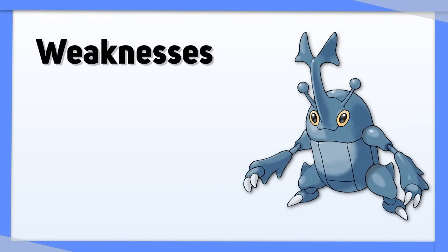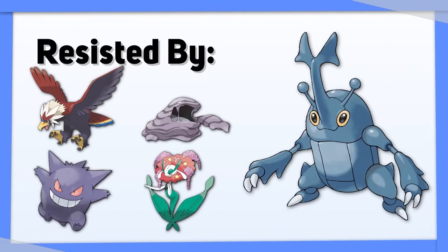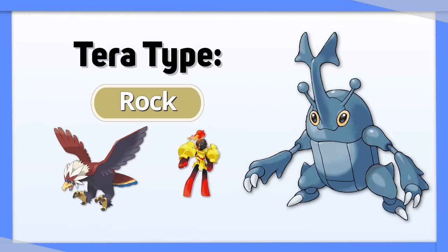Heracross is weak to Fire, Flying, Psychic, and Fairy, and struggles to hit Flying, Poison, Ghost, and Fairy types for even neutral damage. Tera Rock improves both your defenses and offenses, especially against Flying and Fire types.